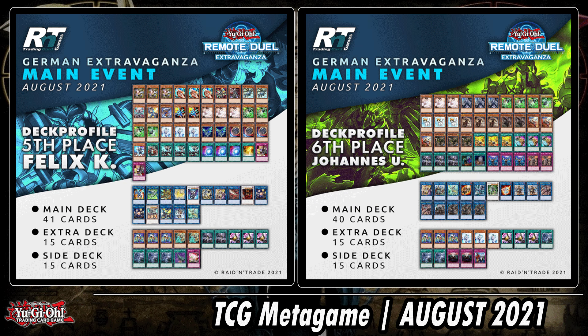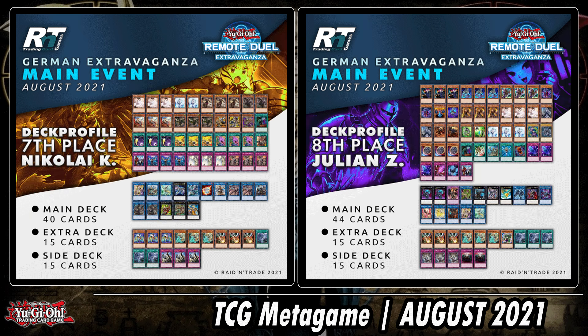Right side: Joannes — we've seen him topping basically every Extravaganza the past couple of months. I remember him preferring the Tribrigade Rescue-Cat build. Triple Belle in the extra, at least seven place again with Tribrigade. And on the far right, something that might be the same player — a very similar Phantom Knight decklist from about two weeks ago. Toadally Awesome at three, triple Valor, the full Phantom Knights engine plus Dragoons — must be nice.